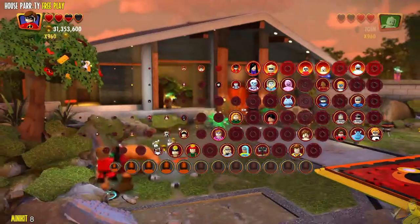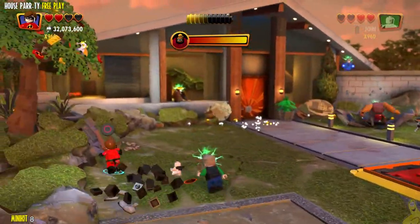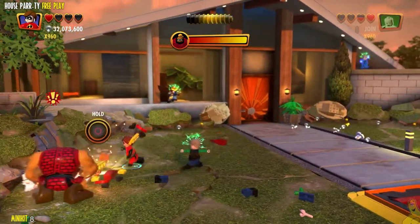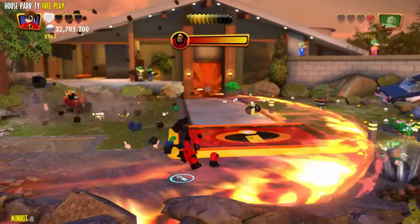Next up, we need somebody with a grapple ability — somebody like Elastigirl should do just fine. Over on the left-hand side, there's a tree with a grapple plug. Go ahead and spam it — rip that bad boy down and build it up into another minikit! That's eight officially in the bag.